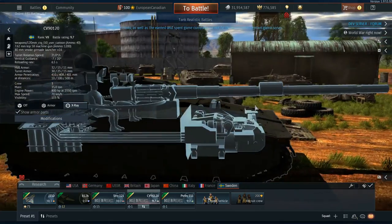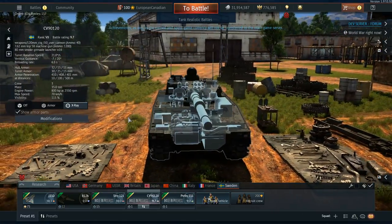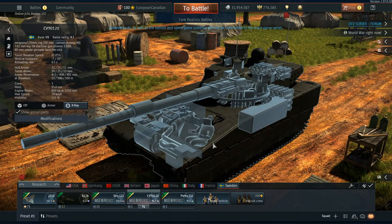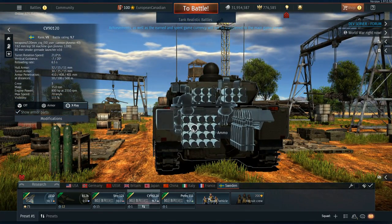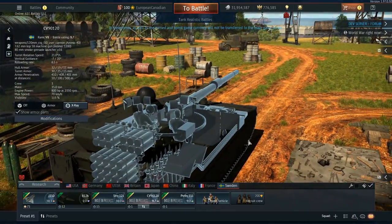The 120 is two-plane stabilised, which is really nice and good for business. What is kind of surprising about this CV90 is there's only three crew: a driver in the front, a gunner, and then a commander. You also have a ton of ammunition in the back, but nothing is sat as first-order ammunition yet.